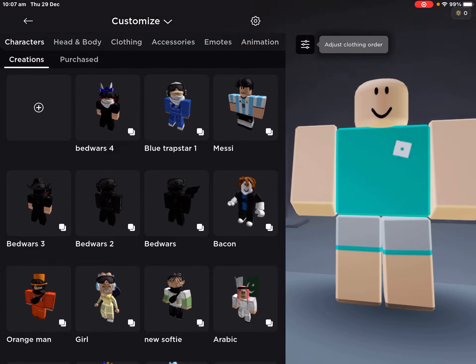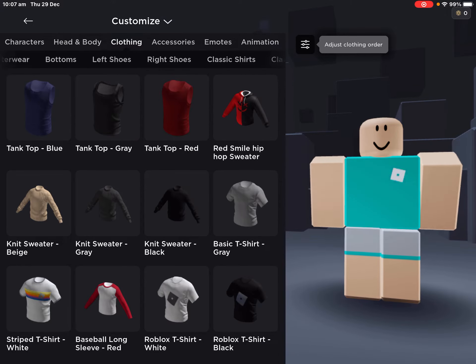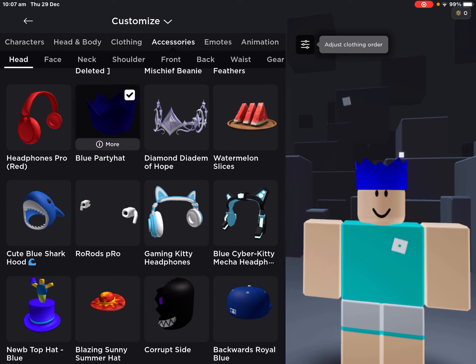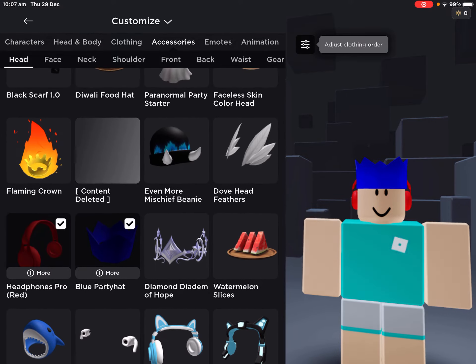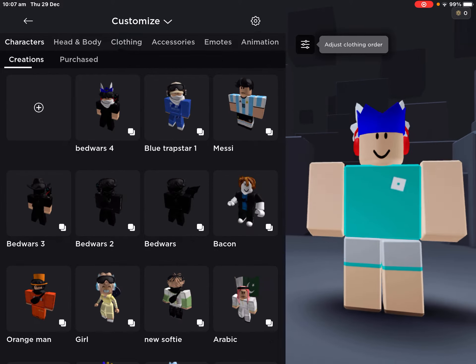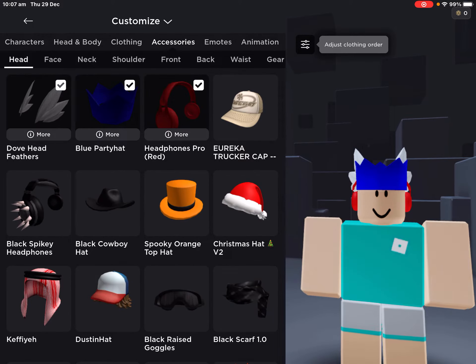Now go to your shop and go to customize. Put these items on — go to head and equip those. And there you go, this is your welcome Valkyrie. Let me just show you one more thing.